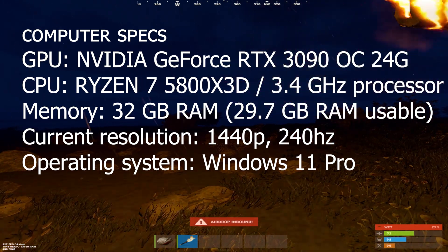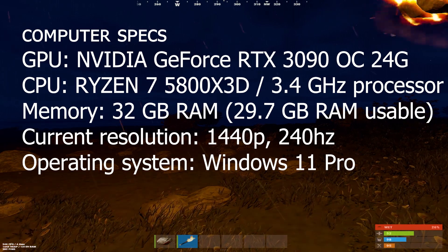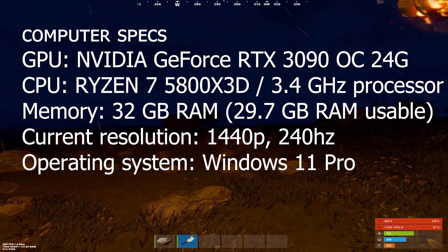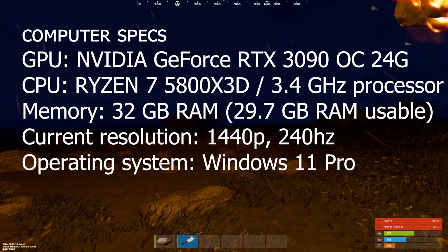Alright guys, for the people who were asking for a settings guide, here it is. This is a general idea of how you get higher FPS in Rust and the best things you would want to turn on.